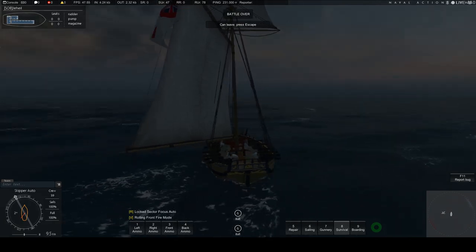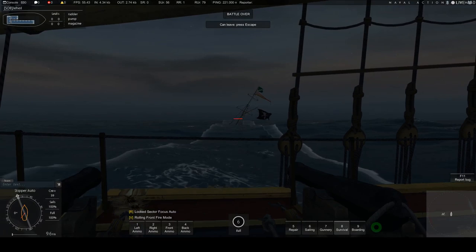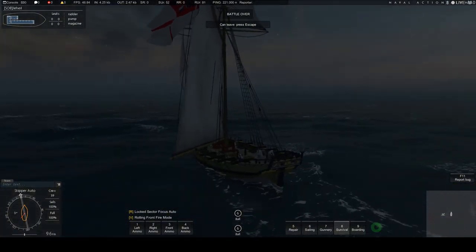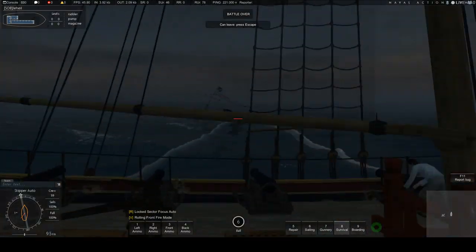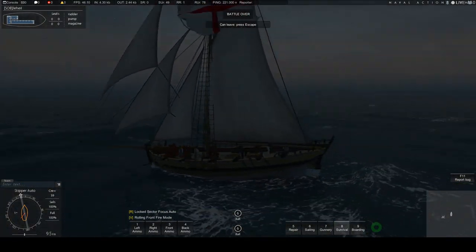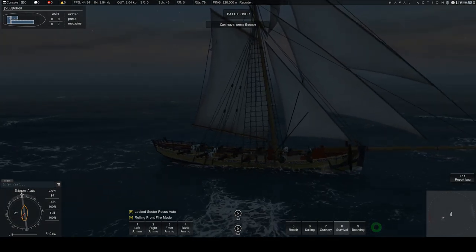Just a couple of other things. If you are in a big fight with lots of other ships, staying in this view and only focusing on your target, while it's very exciting, you have to make sure you're not sailing into your friends. So a good idea is as soon as you've let a volley off, come out, have a look around, think about which way you're going, check the wind, think about what you want to be doing with the wind.